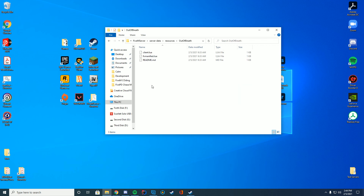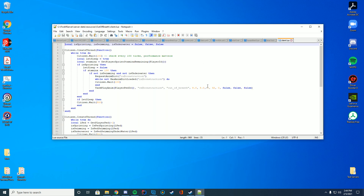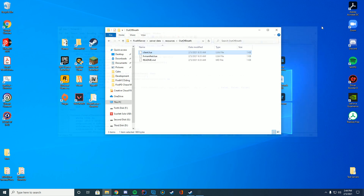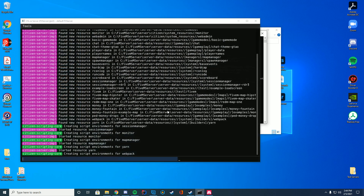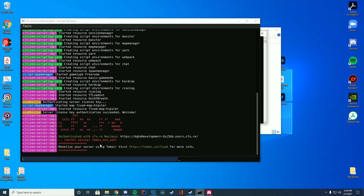You can go in and look at the files if you really wanted to, but there's nothing in here that you really need to change. You can just keep this all the same — very easy, very lightweight script, shouldn't cause any lag or anything. Then to make sure everything is working, just go ahead and start the server and if you see in your console where it says 'started resource out of breath,' you know you are good to go.